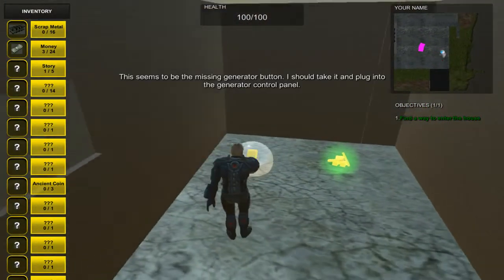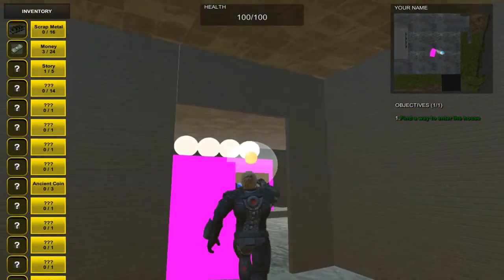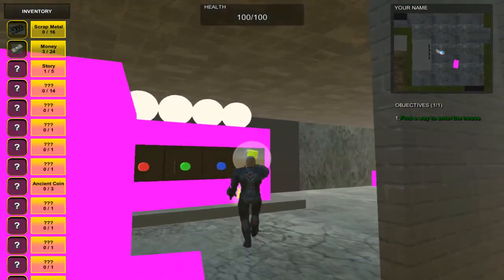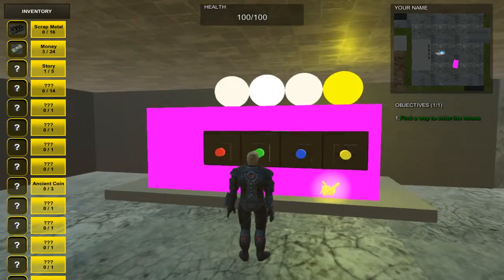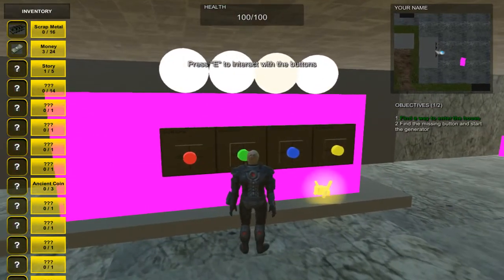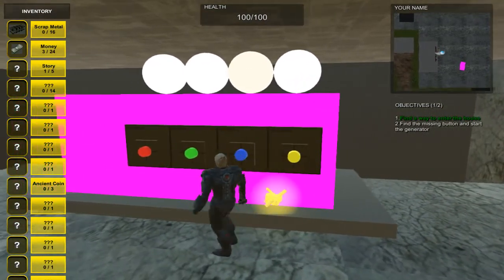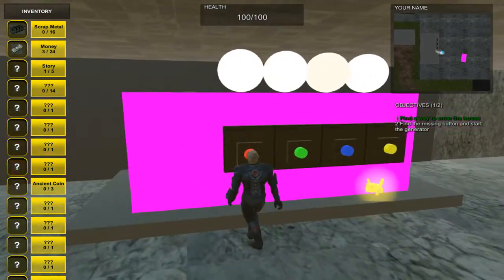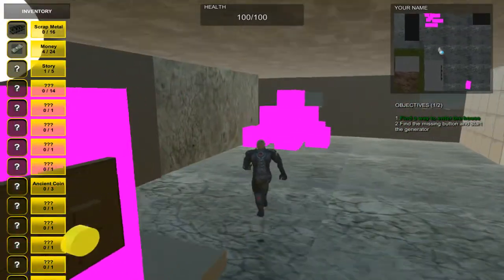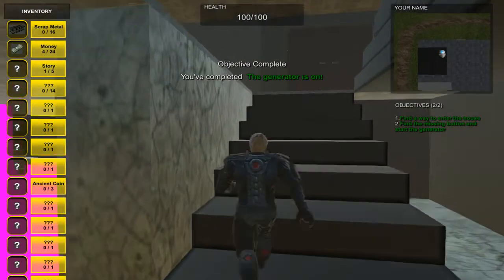In this room, we find the missing generator fuse, plug it into the generator and hear the color and sound pattern. We basically have to repeat it pressing E. So the generator is on and we can proceed to the next level.